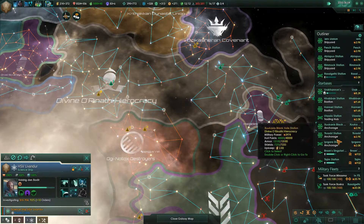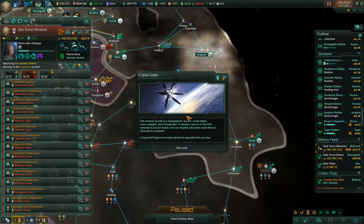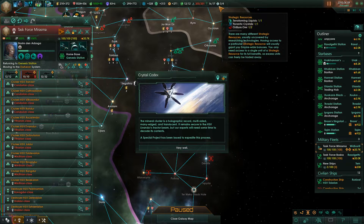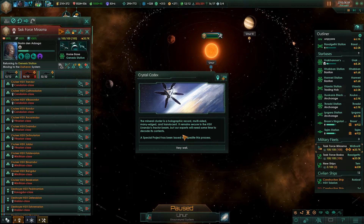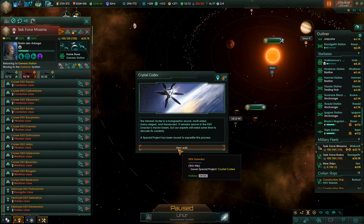We are doing a whole bunch at once because things have been going generally well. We're expanding in this direction as fast as we can. Looks like we have some Pitharan dust, which we don't have already, so that's quite nice — it's going to give us additional food output. The mineral cluster is a holographic record: multi-sided, many-edged, and translucent. It remains secure in the HSV Livendor's tractor beam, but our experts will need some time to decode its contents. A special project has been issued to expedite this process.